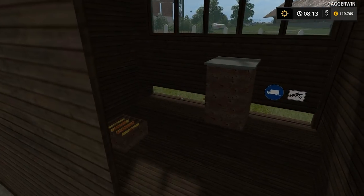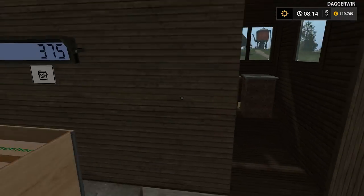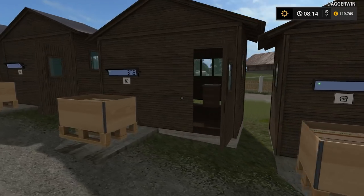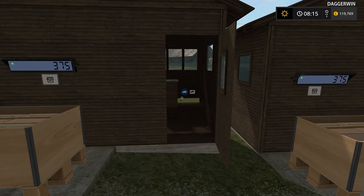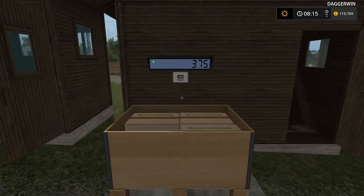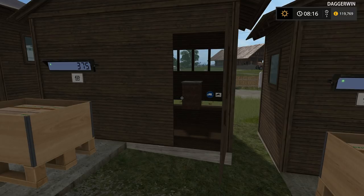We have in here one beehive as you can see, and in here we have three beehives. We have 375 litres of honey here and we have 375 litres of honey there. So does it make a difference? Does the number of beehives actually affect the speed of production? It doesn't look like it, so maybe there isn't any point in filling these up with beehives.